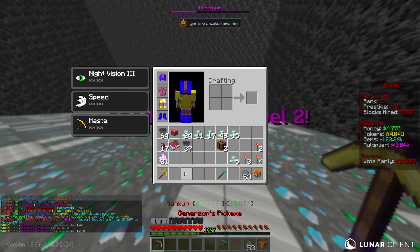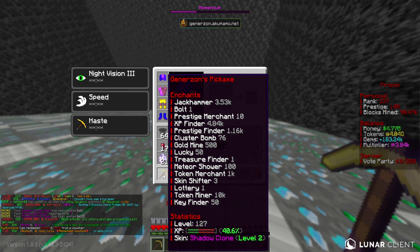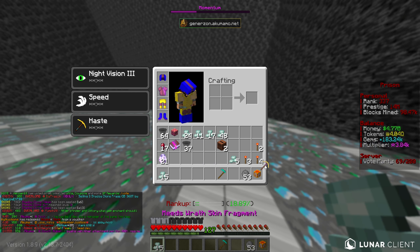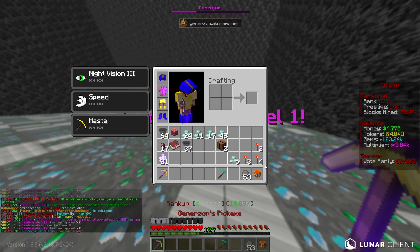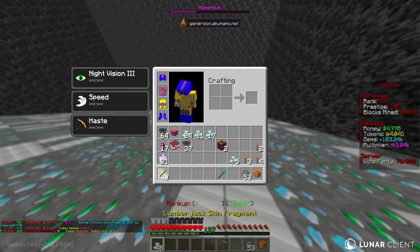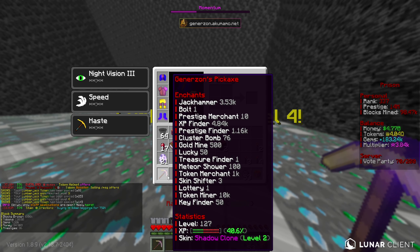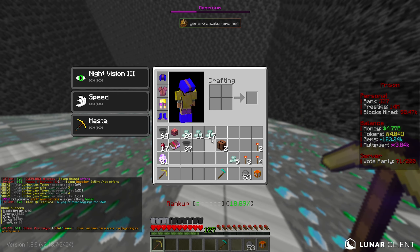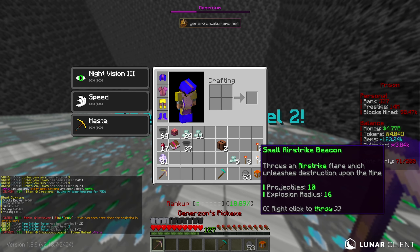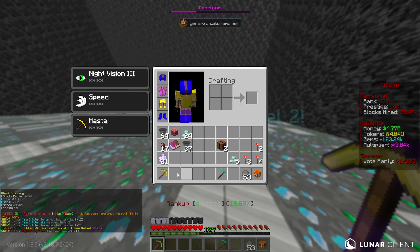Before we do that, whilst we're mining, we might as well make use of all the different skins we have available to apply. Let's drag and drop all of these onto our pickaxe and see how many level ups we can get. It looks like we go all the way to max level on the Eye skin - that is maxed out. We even had some to spare. Shadow Clone skin, we've got 19 of them. Let's apply them all - that gets us to level 2. And I think it gets us 13 notches into level 3 as well.